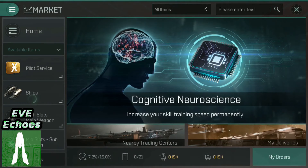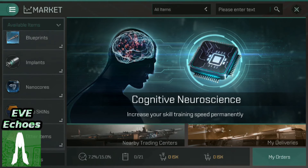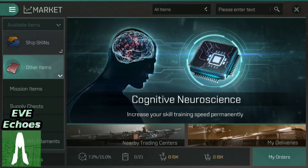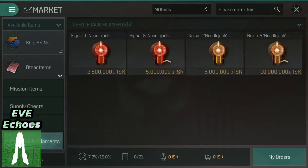Alternatively, we do have one other avenue to get these — the market. Other players are technically the ones finding them, but if we go to the market under Other Items at the very bottom and then go to Spatial Rift Filaments, we can see all four different variants of the Needlejack filaments: Signal 1, Signal 5, Noise 1, and Noise 5.